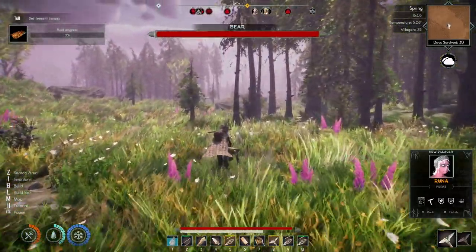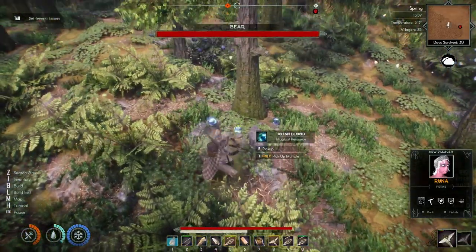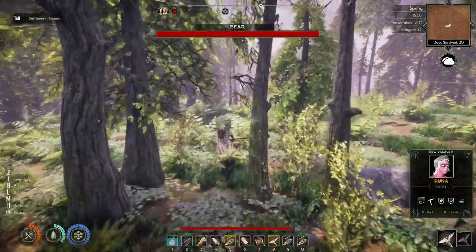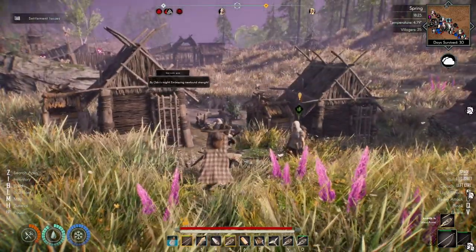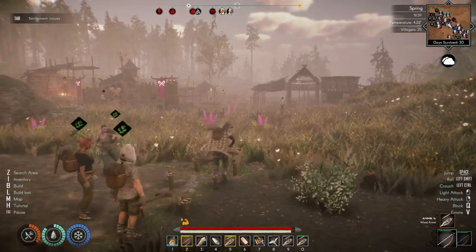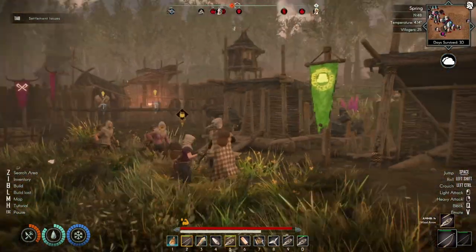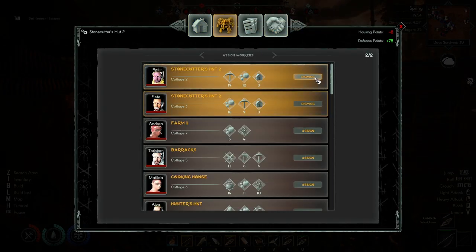Might as well go get this one while we're here — oh my god there's a bear right there! No, go away bear. I ended up getting it — get away from the bear. Runa, you can live here and be a builder for now. I don't have anything for you to build so you can work at the farm. Oh the stone cutter — I thought they wanted more markers but the stone cutter is full.